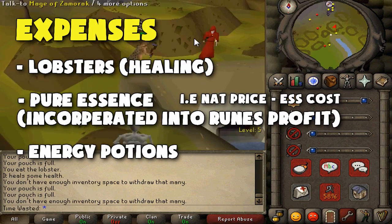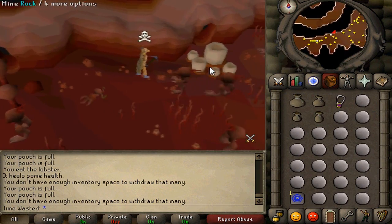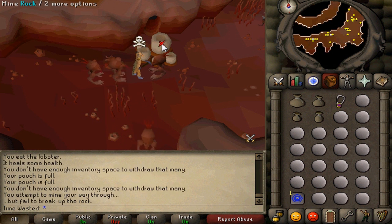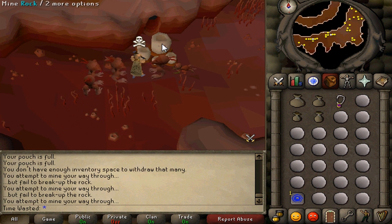Anything else like Glory Teleports or House Teleports I discounted, because some people will be able to charge their own Glories, making that a null factor when figuring out how much money you're losing per hour on resources. With that in mind, I'm going to give you guys the total results over an hour, which is my results multiplied by four.